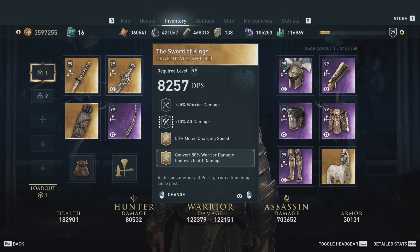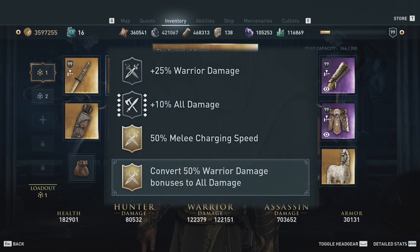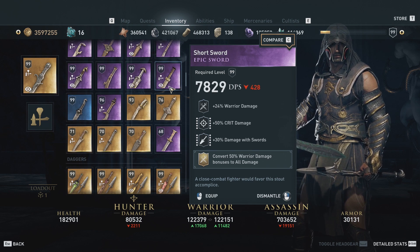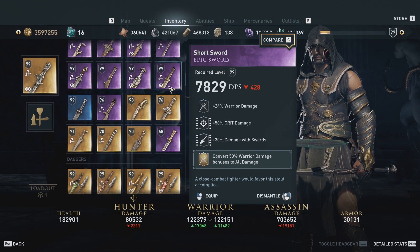The secondary weapon is the Sword of Kings, which you get from one of the Lost Tales of Greece quests. Both these swords come default with the game but the perks used on them are from the DLC. We have warrior damage, all damage, and melee charging speed — which makes charging nearly instant — and then the perk that converts 50% of warrior damage bonuses to all damage. If you want more warrior damage instead of melee charging speed, you can swap in an epic sword with crit damage and damage with swords.